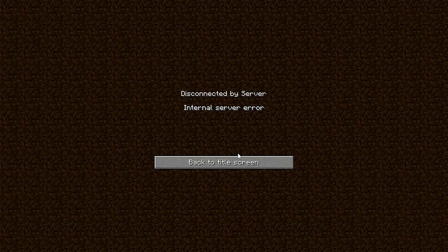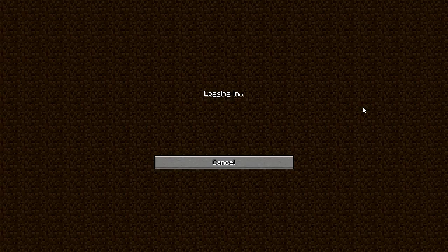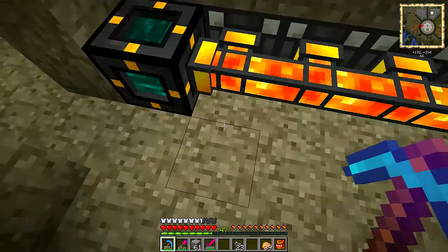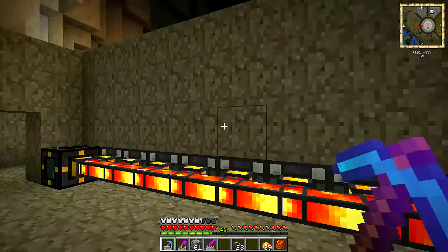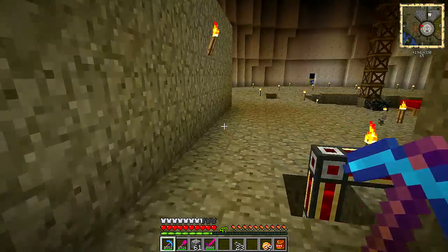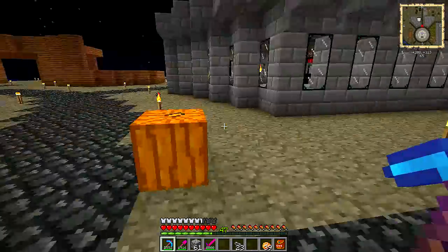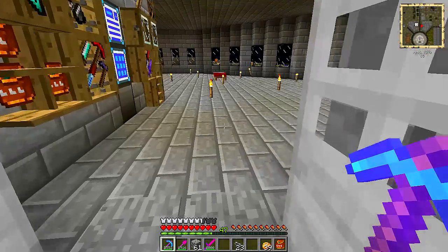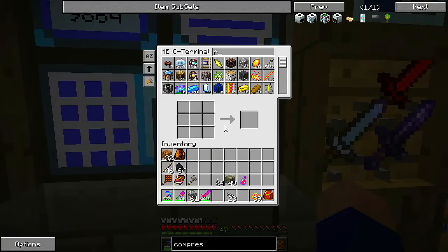You got kicked — internal server error. Let me hop back in. Didn't crash though, so that's good. I'm throwing a rolling machine into the system so you can grab that. What would I be doing with the rolling machine? It makes mixed metal ingots and then you have to compress them to make advanced alloy.